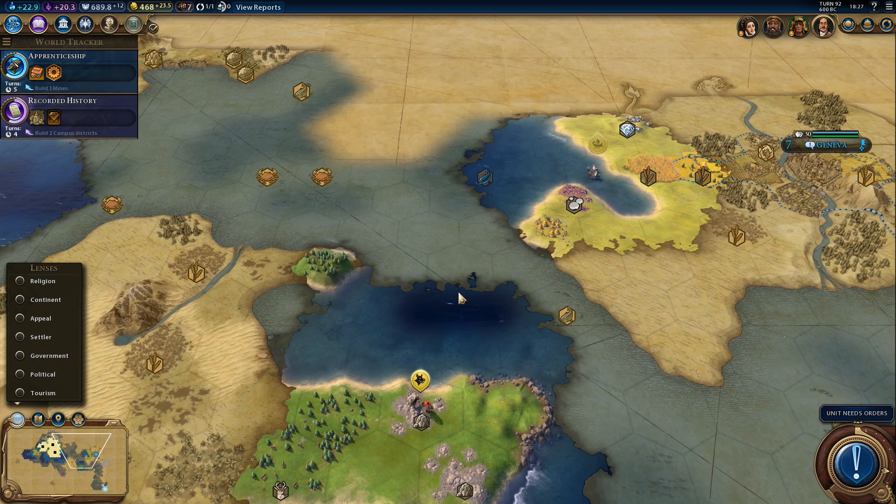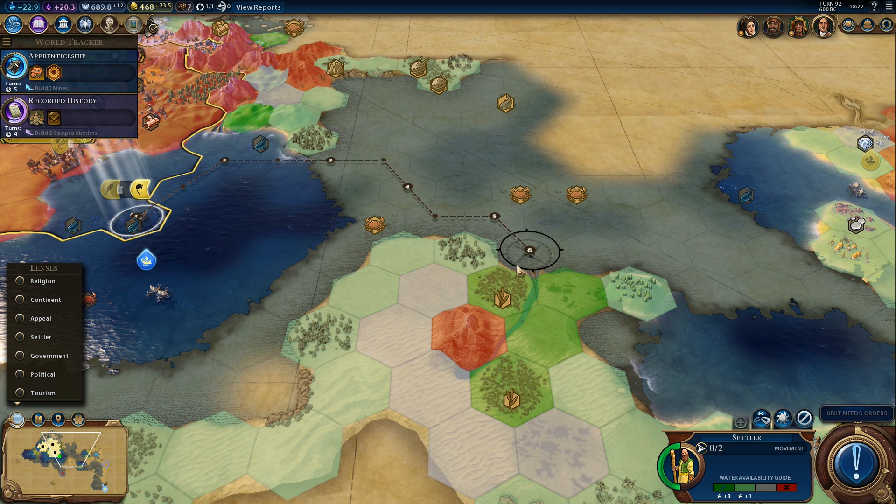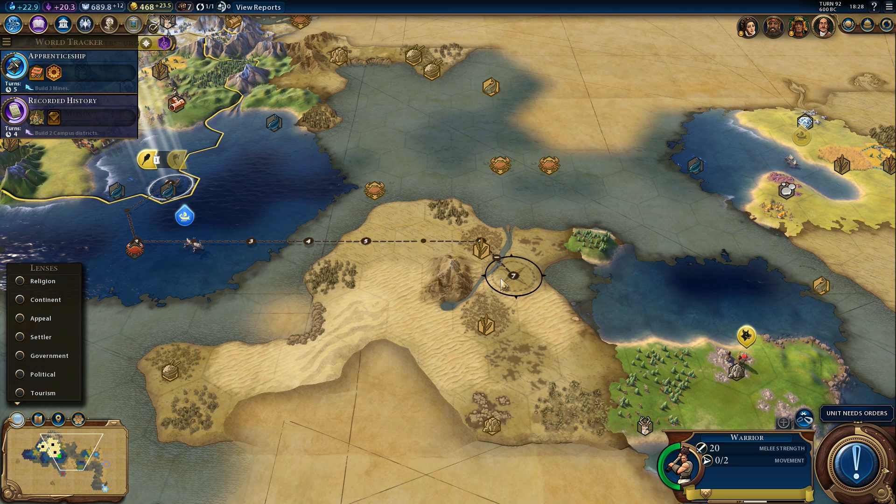I'm almost considering sending our settler there instead - that would take 10 turns. It's not a bad idea. The alternative is settling on one of these tiles, but the yields from crab aren't really that good. I think I would prefer this location right here because then we could get stone, we could get the deer - and the city would still be coastal.